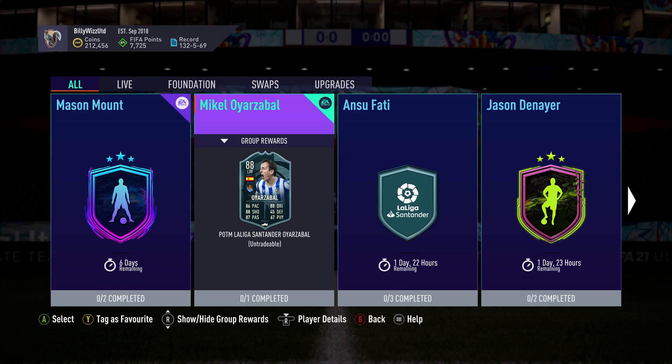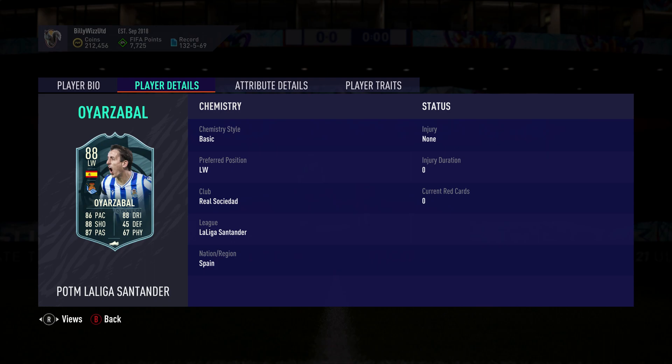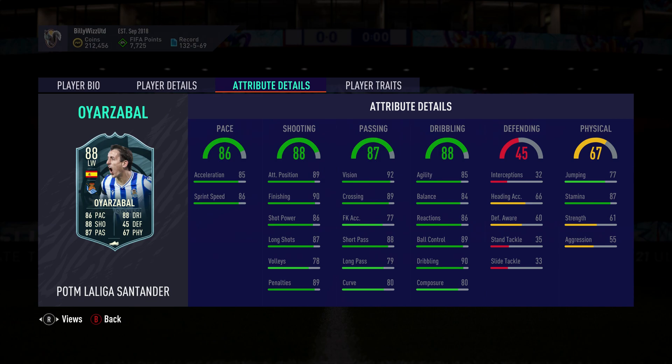Billy Wizard Gamer back online and we're doing the Mikel Oyazabal SBC — he's the player of the month for La Liga. He looks decent: 88 rated, only freestyle skill moves, freestyle weak foot, left foot preferred, high attacking, medium defensive. He's 5 foot 11, plays in the Spanish league. Pace is at 86, shooting 88, passing 87, dribbling 88, and only 45 physical — 67 strength lets him down a little bit.